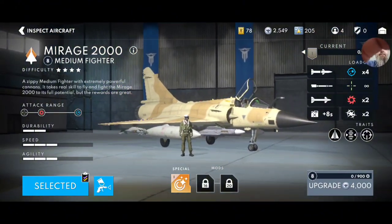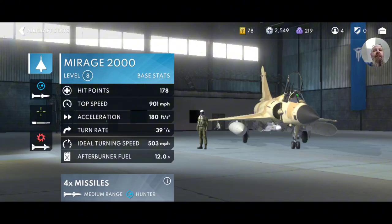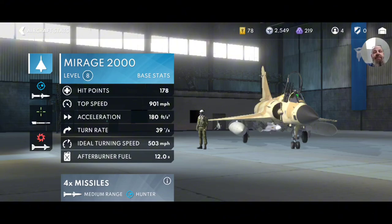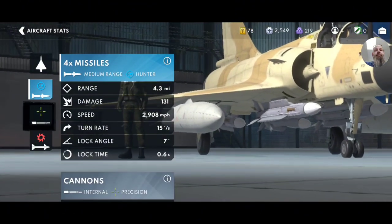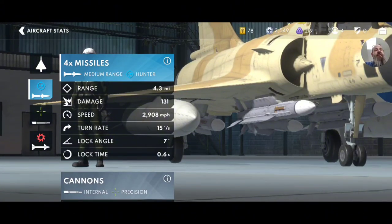Let's go look at this. Top speed of 900. Decent acceleration. Turn rate is good. Ideal turning speeds — we're at about 500. Medium range missiles — they're medium range, but four miles out. That's pretty good. That gets you into first blood territory over the mountain almost every time.